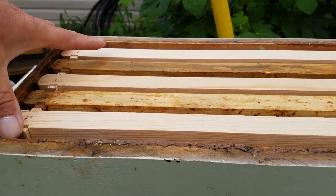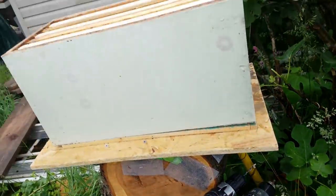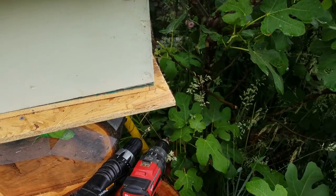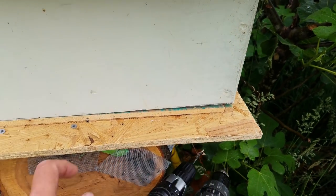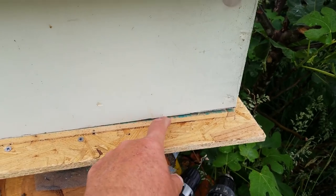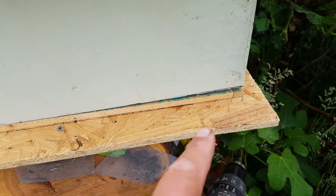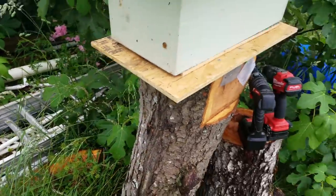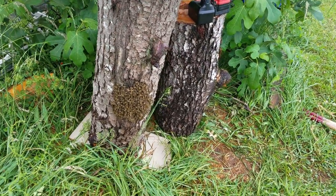Let's space our frames so they don't draw any wonky comb. Put our lid on it. I'll go get a block to even that out, because when I screwed it down we didn't get the top of the tree exactly even. So when I screwed it down it pulled one end down further than the other. But putting an 8-inch cinder block on top of that will fix that problem. Then they've got the whole front entrance to work on coming in and out.